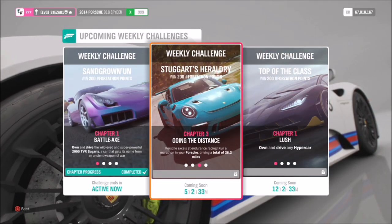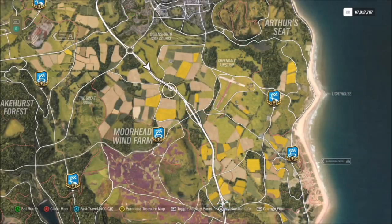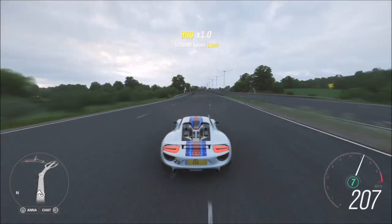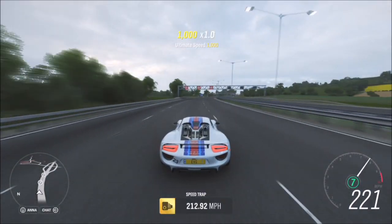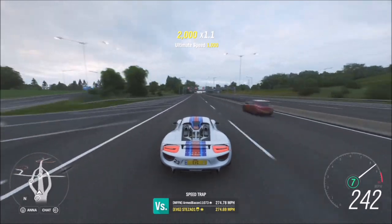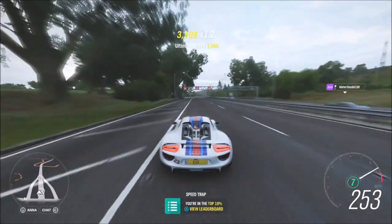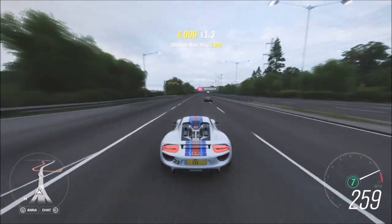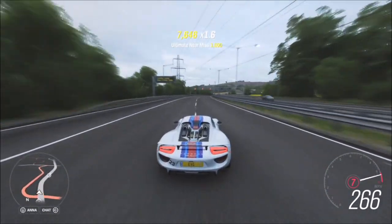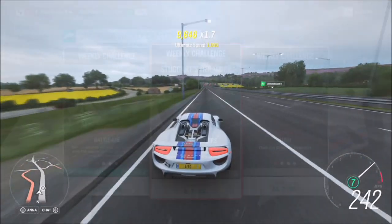The second challenge wants you to get a total of 26.2 miles driven in your Porsche. The easiest way to do that is by going up and down the motorway — hit your max speed and just keep going. Before you know it you'll hit 26.2 miles. It's about 12 miles each way, so just a couple of runs at full speed — about five minutes. This challenge should not take you very long at all.